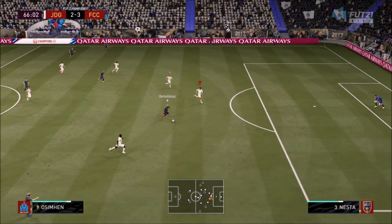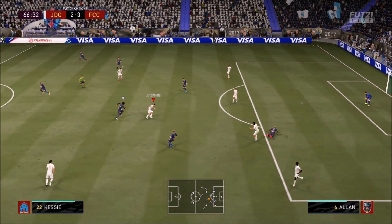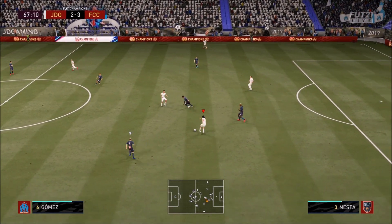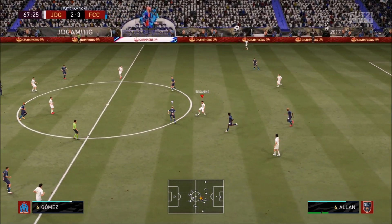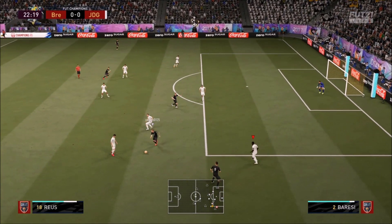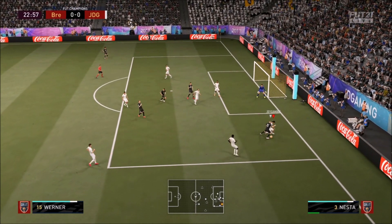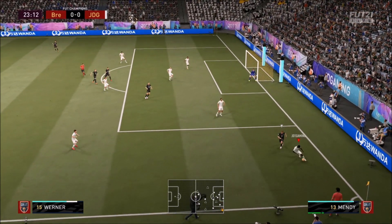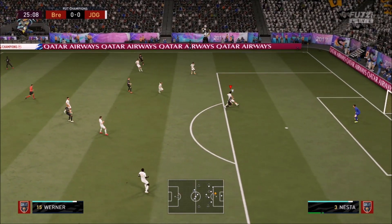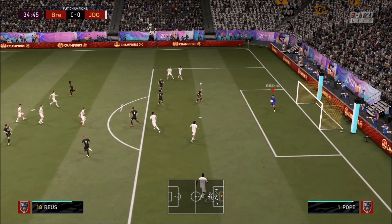Look at what he does to Oshi — check this out. Oh my days, took him, sent him to bed. That's what Nester would do to him in real life, and that's one thing I love about this game — it's emulated that. Nester's awareness when it comes to defending, his slide tackles brilliant, stand tackles fantastic, his strength brilliant. He'll just come in the way, take the ball off, and show his aggressive way of defending — it's fantastic.